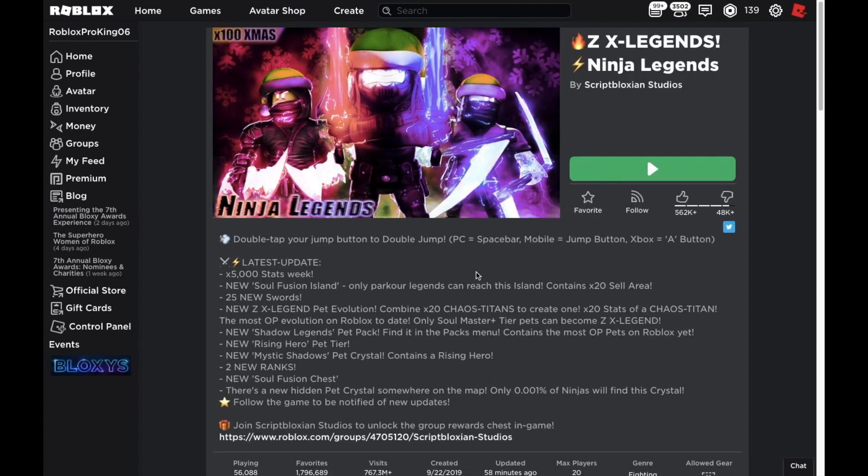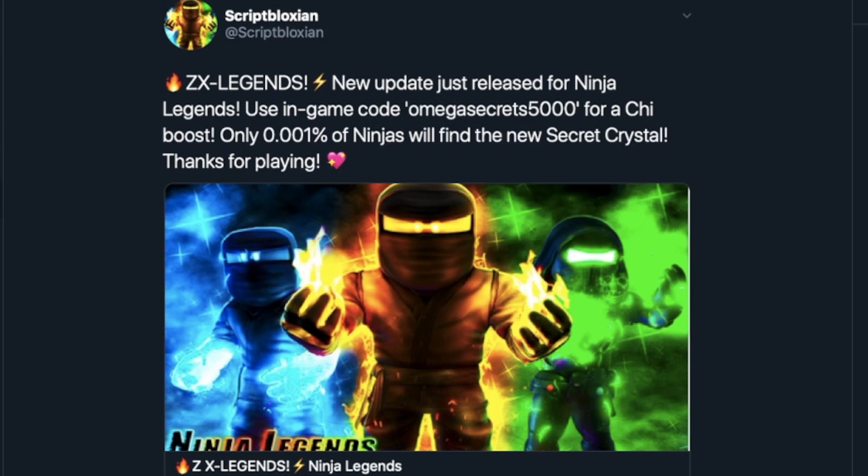They didn't say anything about belts, so I don't know if they added any new belts. Let me check their Twitter for new codes. Here's the tweet — new update just released for Ninja Legends. Use the in-game code "omegasecrets5000" for a chi boost.